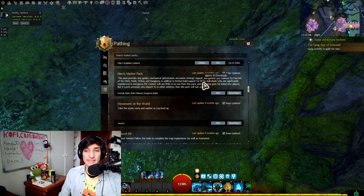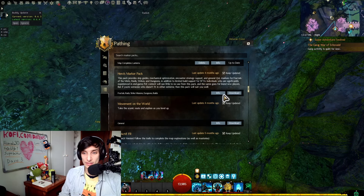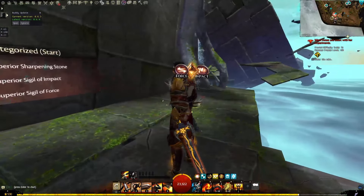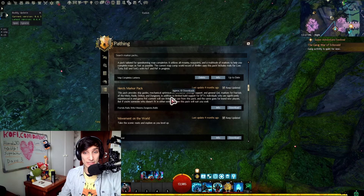Heroes Marker Pack is definitely an insanely good pack for instanced content. You can get it for fractals, raids, strikes, missions, and dungeons — it covers all the little intricacies in those instances that you might not know about. It will tell you how to utilize them for a smoother and faster run. It's way more complete than Messimer Fractals alone, which only covers Messimer fractal skips. This one gives a little bit of everything for every type of content. For example, the Drowned Hunter skip in Uncategorized Fractal — specifically for new players, this is very, very useful, as most people only learn these things through word of mouth.